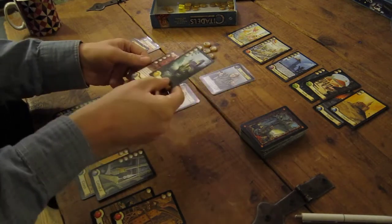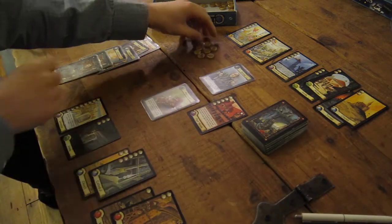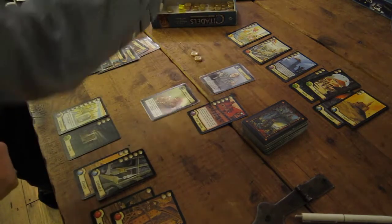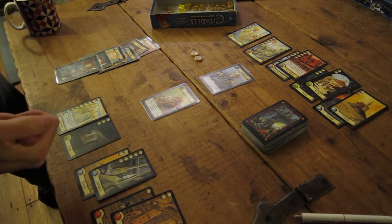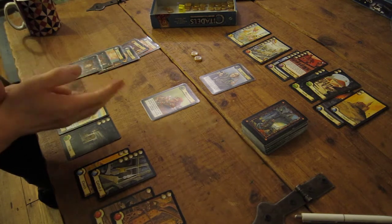He has one of every colour, so the most advantageous build is the Poor House for five. He'll pay for that. The Poor House will give you gold if you have none at the end of your turn. If he ever builds a purple district which he can't utilise, he will get a bonus gold for that.